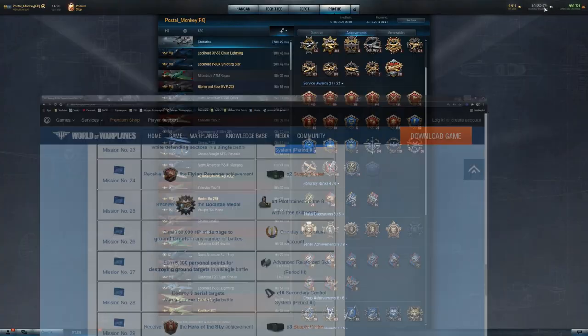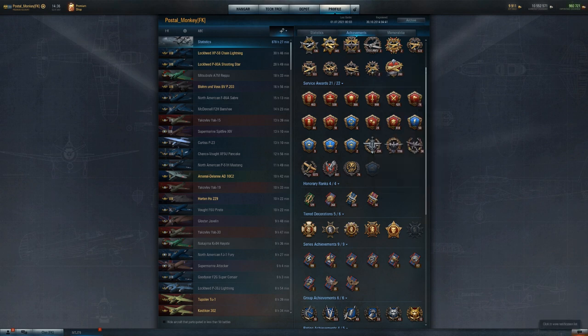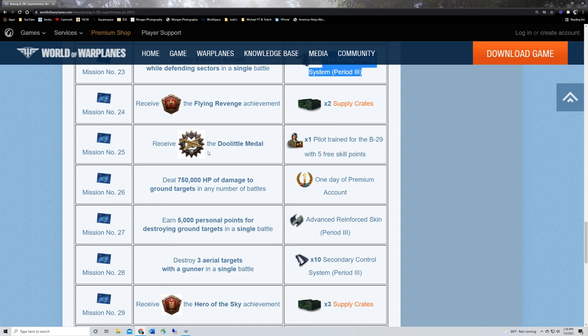I've only got about 18 Flying Revenge medals. What I really don't have a lot of is the next one — the Doolittle. Mission twenty-five gives you a B29 pilot when completed, but you have to earn the Doolittle. A Doolittle is awarded for earning at least 400 capture points for destroying enemy ground targets with a bomber in a single sortie. I super struggle with staying alive in bombers, so this is going to be a huge pain. But you just need 400 capture points in your bomber in a single sortie — and I don't think you even need to win, just don't die.